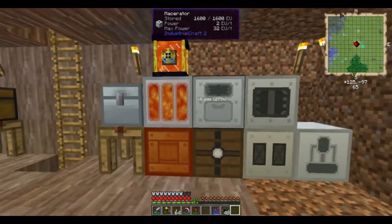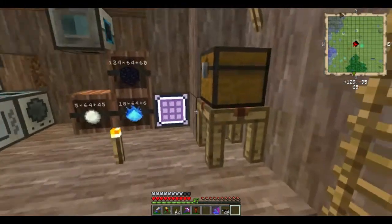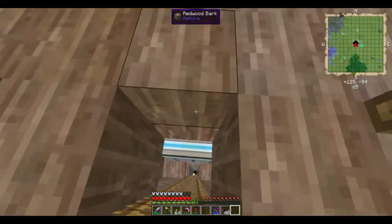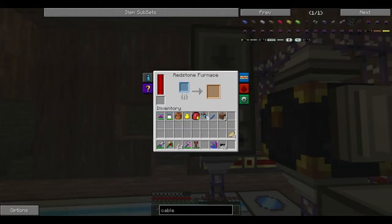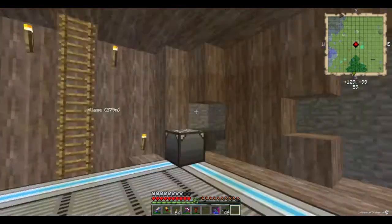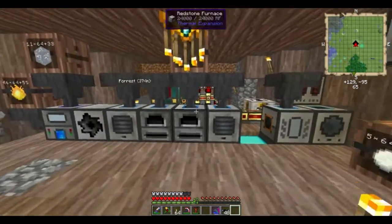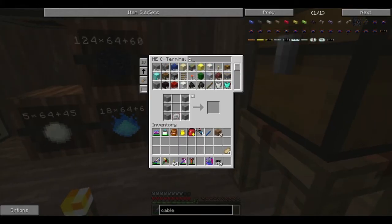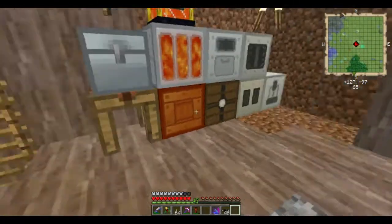I want to get basic IC set up and then work on something else. Because a couple of episodes back we put this guy in here, and the problem with this guy is he's slow as hell — just way too slow to be useful. So we need to fix that. We've already got coal dust — 2000 of it. I don't know where all that coal dust came from, but okay.